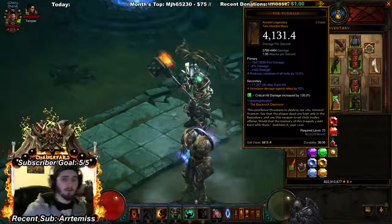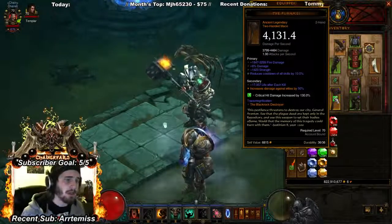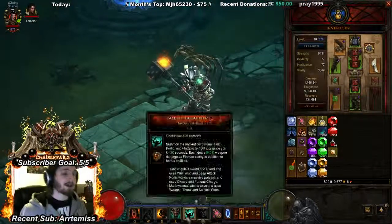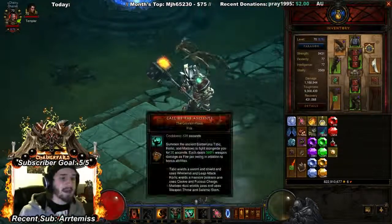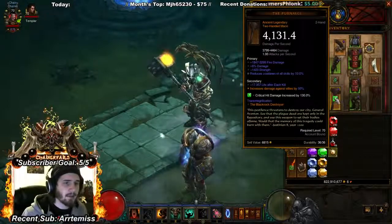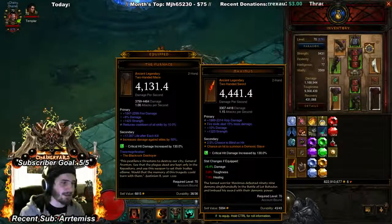There are some builds and classes that can make use of attack speed — for example, attack speed adds flat damage to Call of the Ancients, so it can work in that sense. But let's get to the actual weapon stats.